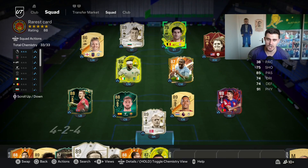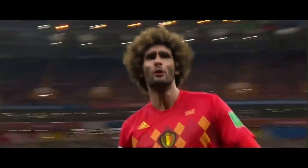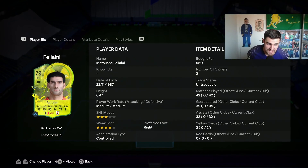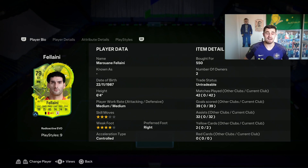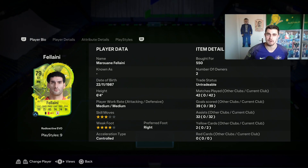He is the Belgian GOAT — Marlon Fellaini, ladies and gentlemen. Today we have found the best evolution card in FC 24. It is the big Belgian man himself, Marlon Fellaini. This guy is honestly a Brexit geezer. I've completely stuffed up the evolution though — he's meant to be like an 82 rated, but I've done the wrong evolution and now he's stuck as a radioactive guy.